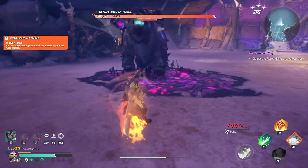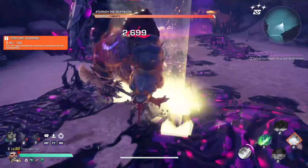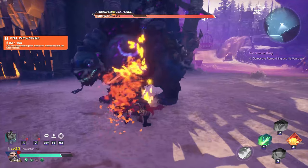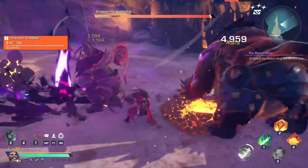Once he jumps off the bear you then want to start DPSing him and leave the bear alone, because these two need to ideally be killed together. So you're just going to start DPSing him down until he does his ability where he's going to try and place the AOE down.